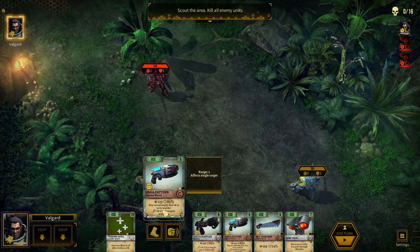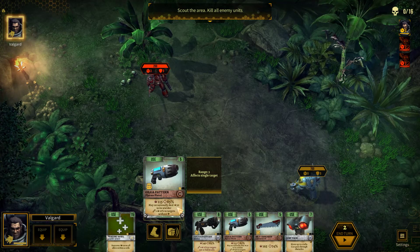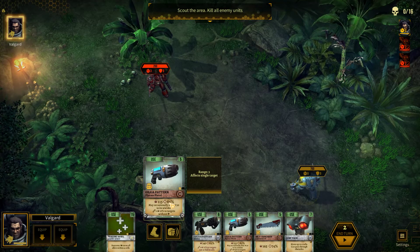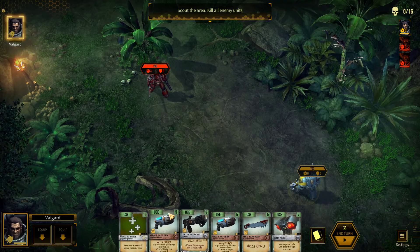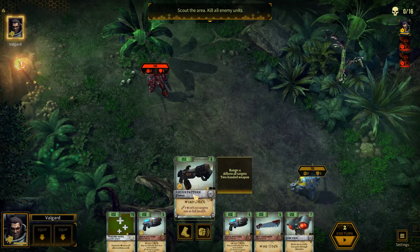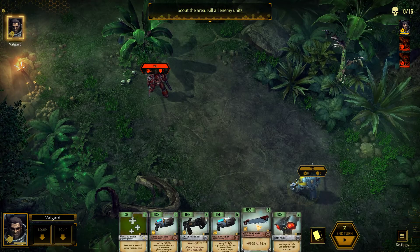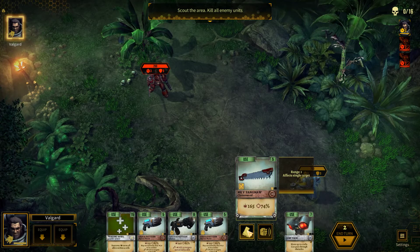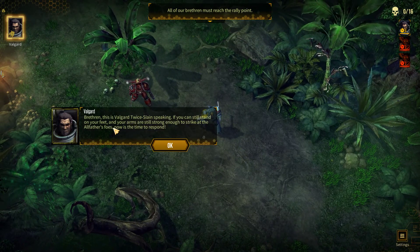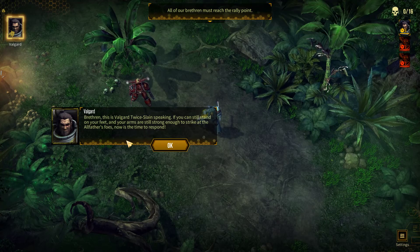Now it's our time to act. For example, this is a plasma pistol — it deals 115 damage, 85 accuracy, and may occasionally deal extra damage to me. If the target doesn't have defense points, which you can get from shields, it deals extra damage. However, I'm not in range, so I can either do nothing or move closer to the enemy and then attack. There's also a flamer that attacks multiple areas of territory, a chainsaw, and a jetpack. I'm going to use the chainsaw to move.